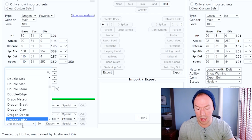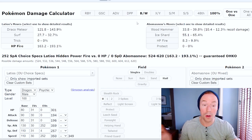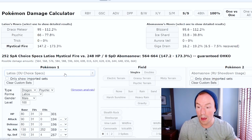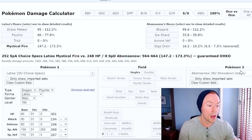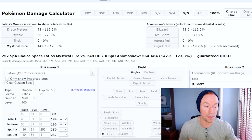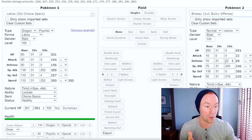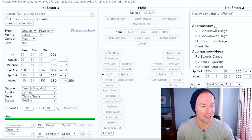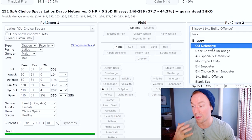For example, I can go to Black and White, select Latios, and do the Choice Specs set — the most common. A good example is Hidden Power Fire, which is often run in Black and White to deal with Ferrothorn. But if we're talking Sword and Shield, that's no longer available — you'd run Mystical Fire instead. So depending on what tier you're playing, make sure you type that in at the top. Then we go against the Blissey — I'll type in Blissey. There are lots of different sets, so for beginners, you probably can't go wrong choosing a basic OU set.